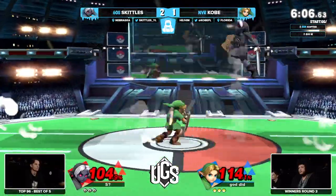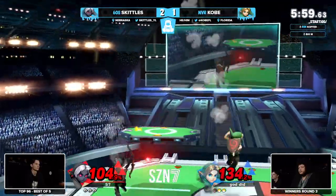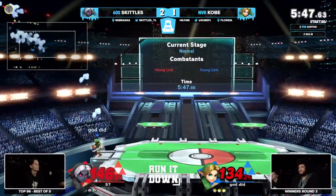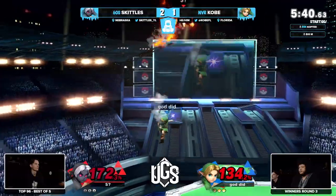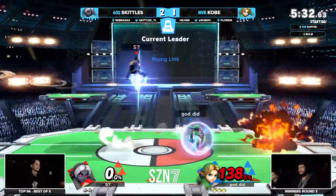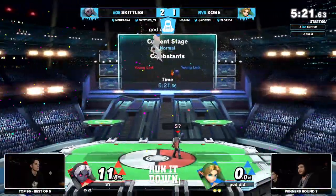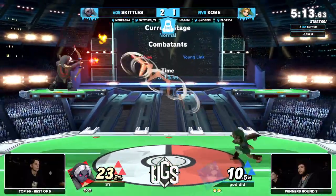Chasing down with the fire arrow — punished accordingly with the zair, but meeting with the down tilt doesn't feel good. Kobe drifts out to avoid that bomb ledge trap — smart recovery. Opting for the forward air instead of the up air, probably trying to catch all forms of DI. Bomb up high, bomb down low — Skittles in a world of hurt but still managing to survive. Fire arrow still not killing from the conversion. Kobe coming down with the sword of Excalibur — pulling the stock out of the stone. Kobe takes the lead.